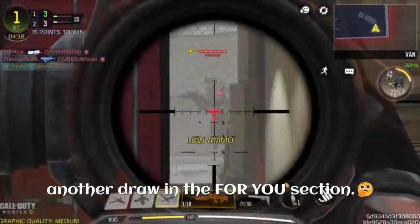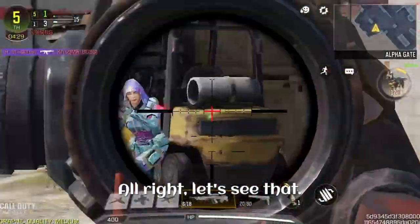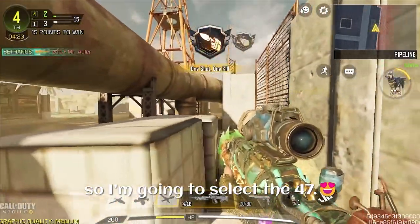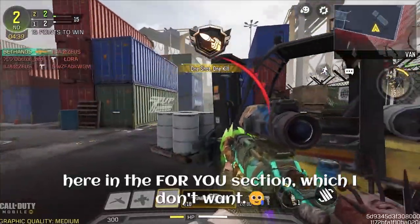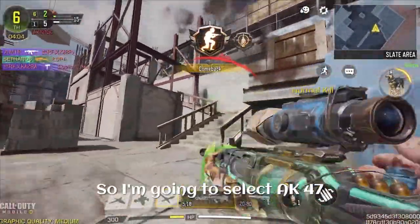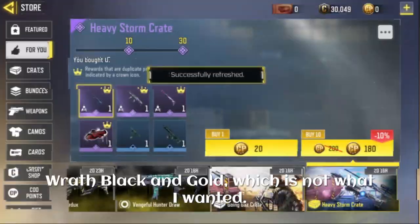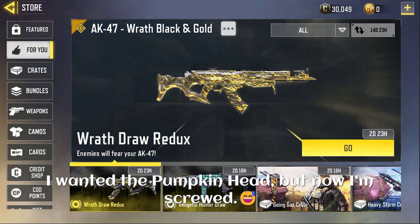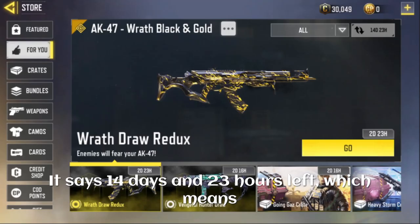So what's going to happen is that you'll expect a different draw but get another draw instead — where's the option to select the specific lucky draw we want? For example, I want the AK-47 Pumpkin Head, so I selected the AK-47. But imagine getting Kuromaku or Broth Black and Gold instead, which I don't want. I clicked refresh and got the Broth Black and Gold — not what I wanted. I wanted the Pumpkin Head, but now I'm stuck.